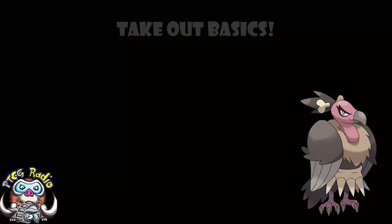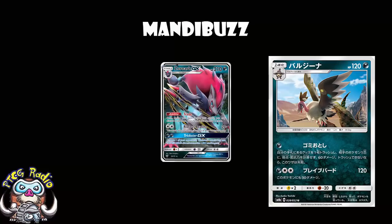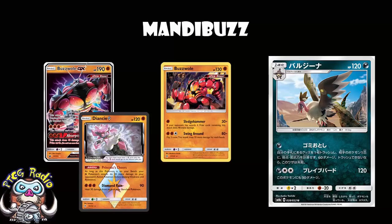120 HP is not one of the good things. It's alright for a stage 1, it's about standard. The issue is it's not actually out of range of very much — you're going to be one-hit KO'd by Zoroark, which sucks, because Zoroark ain't going anywhere. You would be one-hit KO'd by Baby Buzzwole Haxorus when you've got four prizes remaining, except that you've got a resistance to fighting, and that resistance is awesome. Big Buzzwole's going to be doing very little damage, and Baby Buzzwole is not going to be getting a one-hit KO with four prizes remaining — although they do play Diancie Prism Star, so they can still get a one-hit KO for one energy.